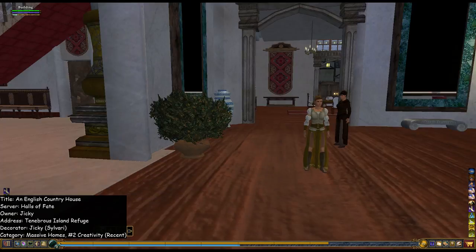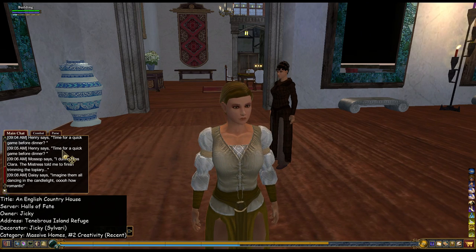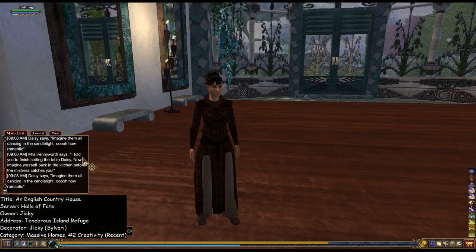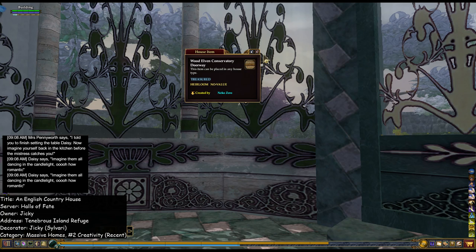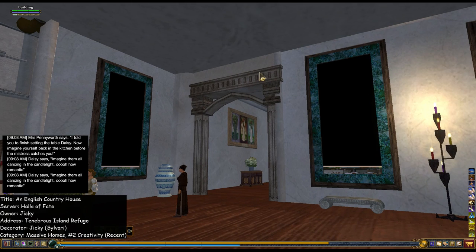Let's go in here. Daisy says: 'Imagine them all dancing in the candlelight.' Ooh, how romantic. Mrs. Pennyworth says: 'I told you to finish setting the table, Daisy. Now imagine yourself back in the kitchen before the mistress catches you.' You'd be in trouble. And look, she even used this set from Nico Zero too — the Conservatory. There were three different colors and you used the wood elven one. That's cool. Very nice.